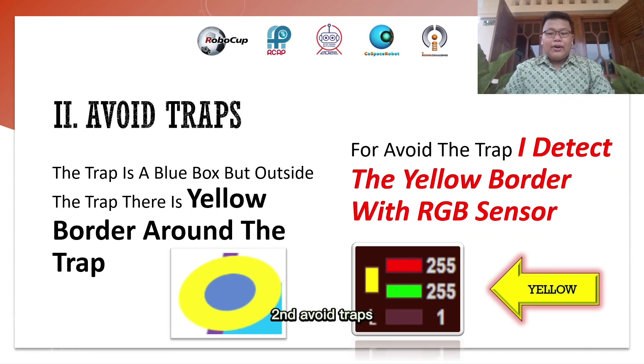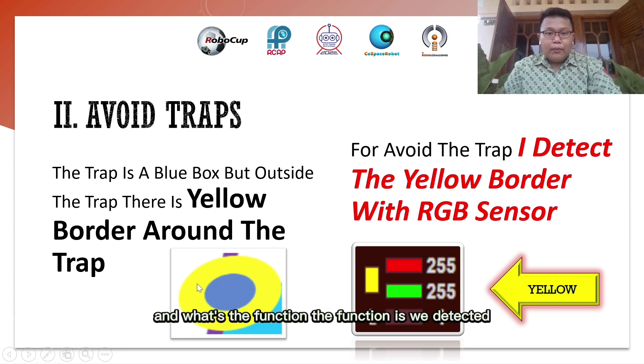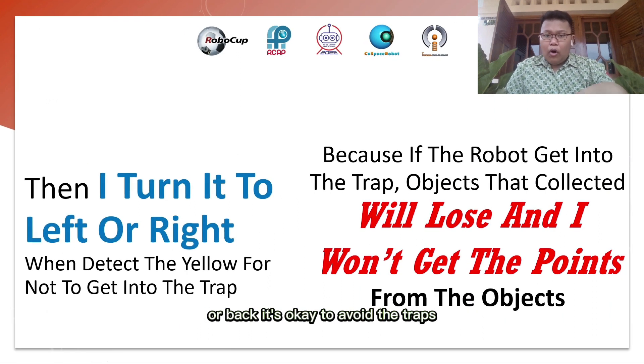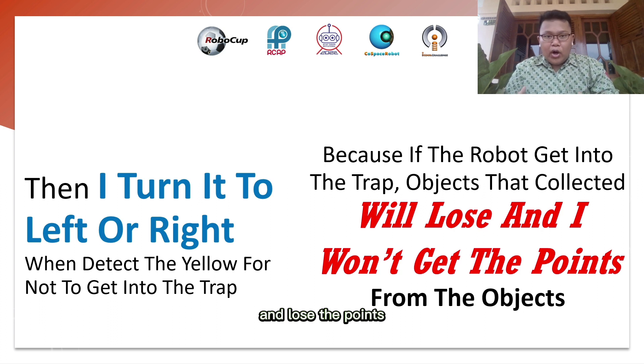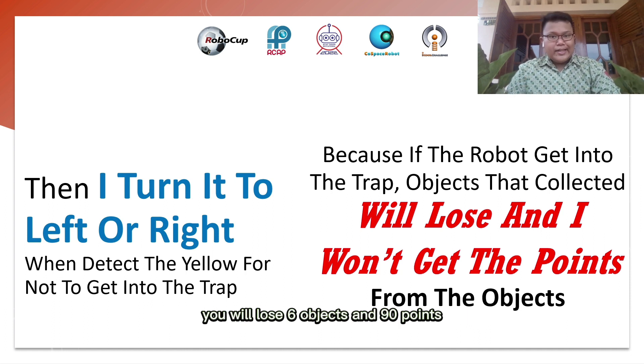Second, avoid traps. The trap is a blue area on the field, and around the trap there is a yellow border. The function is that we detect it using RGB point values and turn the robot left, right, or back to avoid the trap. Because if the robot gets into the trap, you will lose the collected objects and lose the points — so if you had 90 points from 6 objects, you lose all of it.